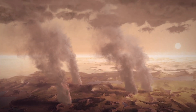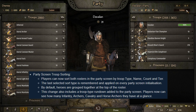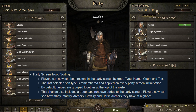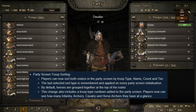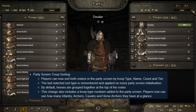Starting off at number 1, we have Party Screen Troop Sorting. I love sorting, I love to be organized. Players can now sort both rosters in the Party Screen by Troop Type, Name, Count, and Tier. The last selected Troop Sort Type is remembered and applied on every Party Screen initialization. By default, heroes are grouped together at the top of the roster. This change also includes a Troop Type rundown added to the Party Screen — players can now see how many Infantry, Archers, Cavalry, and Horse Archers they have at a glance. I love these changes.